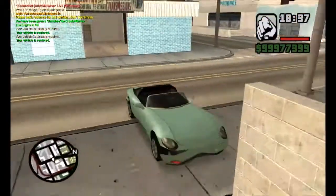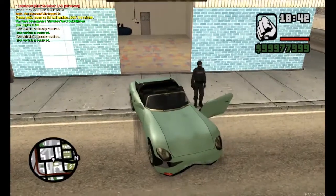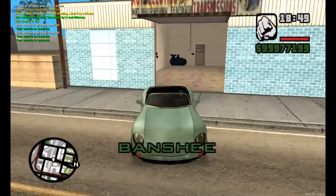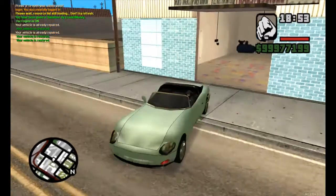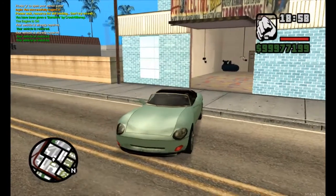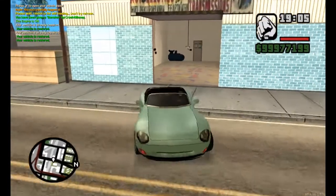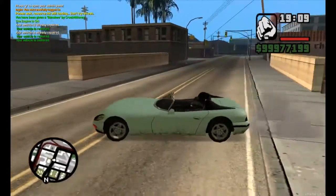There was this annoying thing where you'd go in here, and it would fix your vehicle, but then the door would go down and break the paint spray. You can still repair your vehicle by being outside the paint spray, but the door doesn't get all messed up. So there's no real way to break the paint spray — at least not that easily anymore.